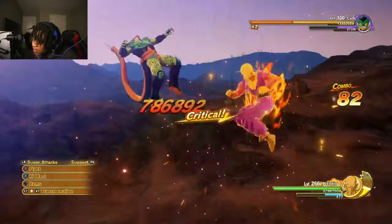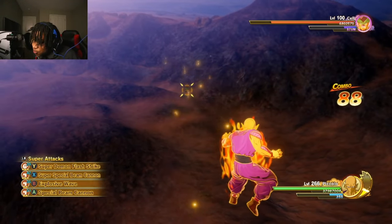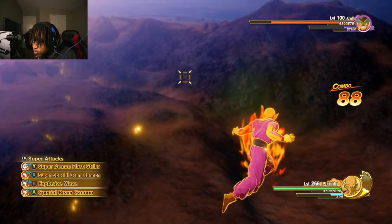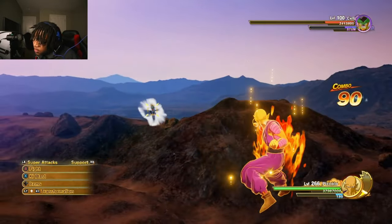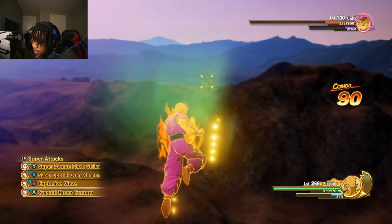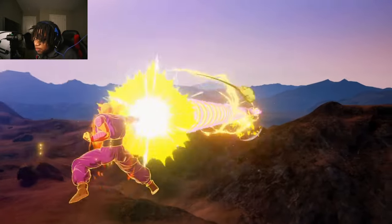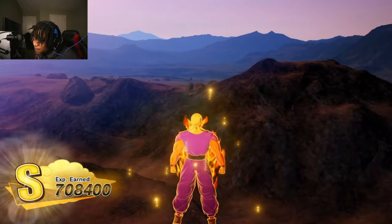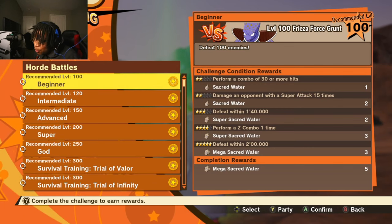Okay, they gave him some new moves — they gave him Super Special Beam Cannon. Look at this Special Beam Cannon — that looks like the exact same thing but enhanced. That's it — just Special Beam Cannon. But this Piccolo was heat. Look at his stance. That was fire. That Piccolo was heat.